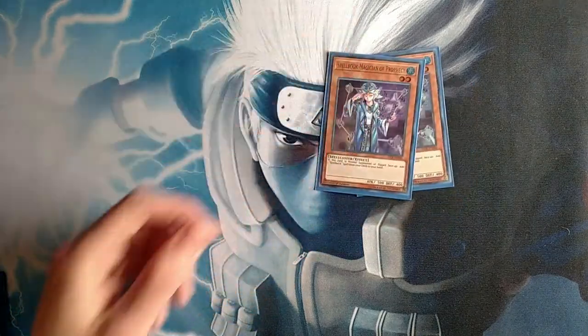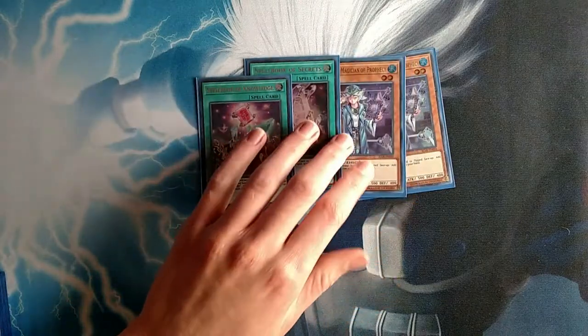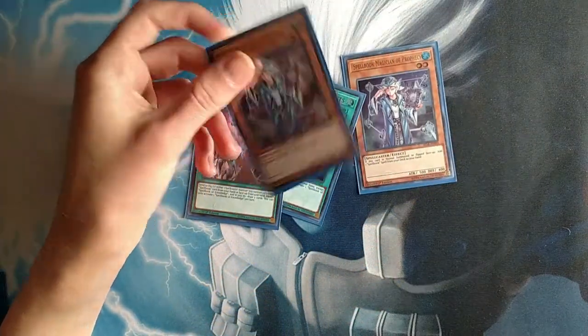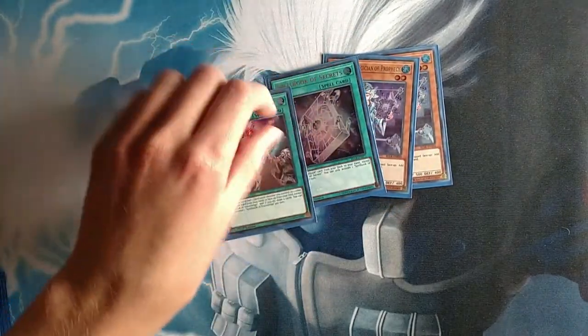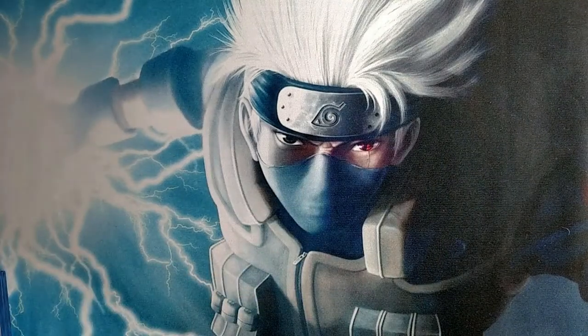We got two Blue Boys, one Spellbook of Secrets, and one Spellbook of Knowledge. A cool interaction with Blue Boy is that you're actually able to use him with Swapfrog and make Toad. So if you're drawing Secrets or Blue Boy with a Swapfrog, you have Toad first turn, which is what you should do.